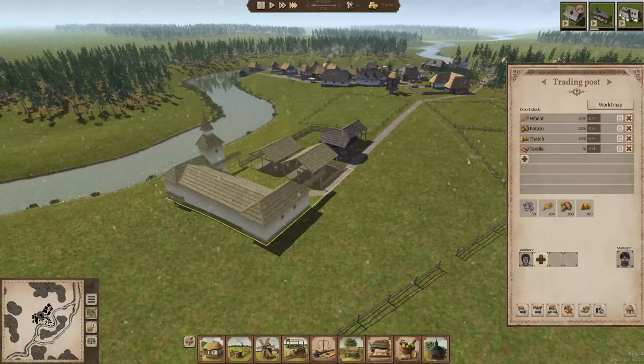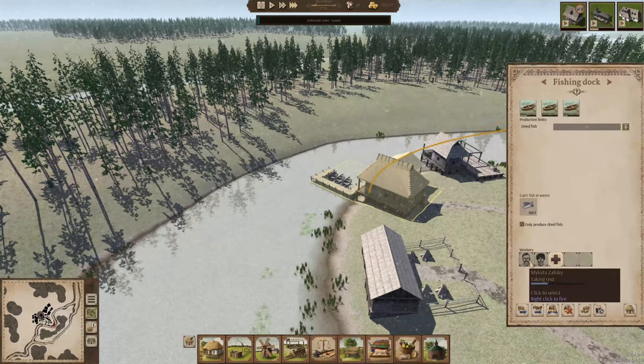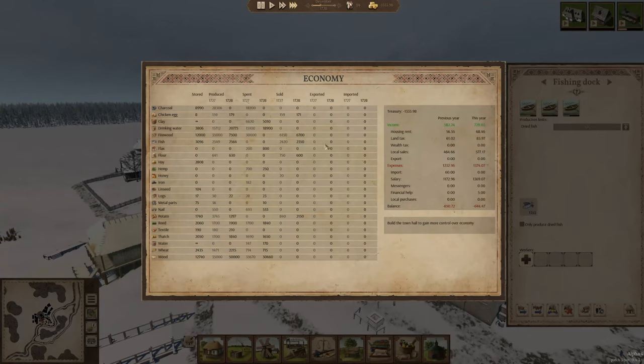We can pull our people off of our fishing. See, we can't build anything right now — that's the problem — because we don't have the nails. Hopefully it lets us buy stuff on credit, because we need to get some metal. Iron, I mean. We are out of iron — we're out of everything in there.